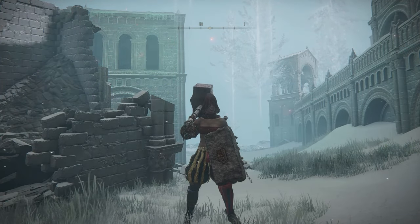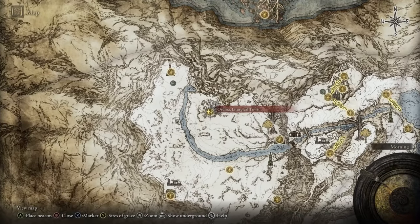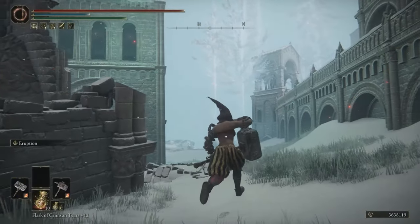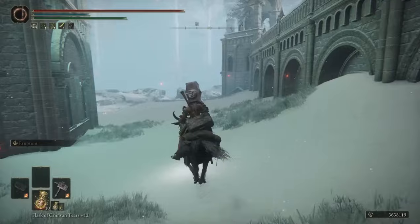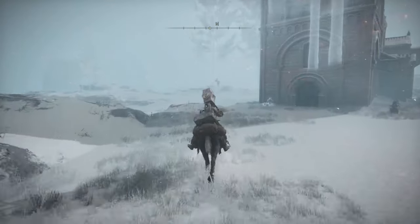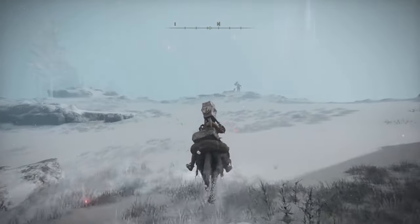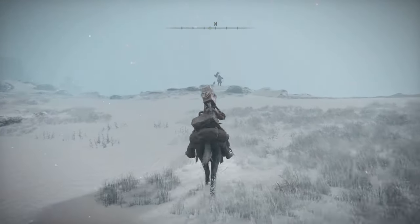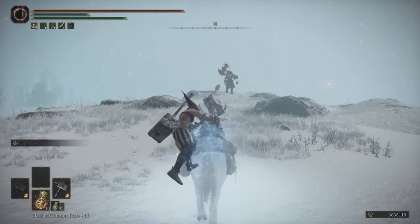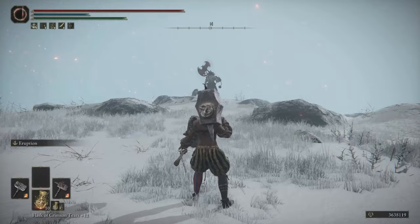The first one is by the town of Ordina, the Liturgical Town. You want to take that site of grace and go left, around the back of the town, and the duelist will be right there — just chilling, looking out, thinking about his life choices. Don't underestimate these guys, they're pretty rough.